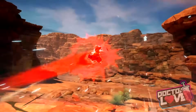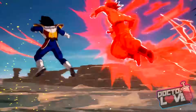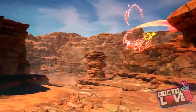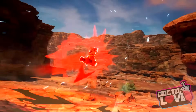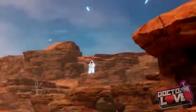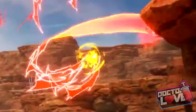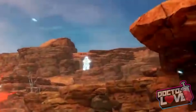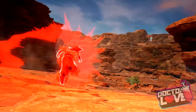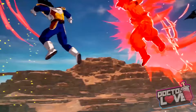Another thing I noticed in the gameplay — the gameplay is really fast, it's Tenkaichi — is that when Goku charges and dashes around Vegeta with the Kaioken, Vegeta's body is glowing as well, and he threw a Ki Blast at him. It looked like a regular charged Ki Blast because Scouter Vegeta doesn't have Big Bang Attack. When characters use super moves — and I'm assuming ultimate attacks as well — they have a glow around their body.